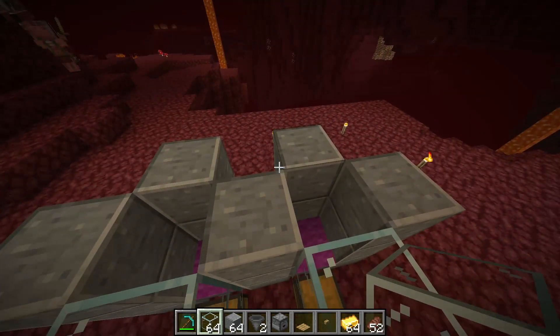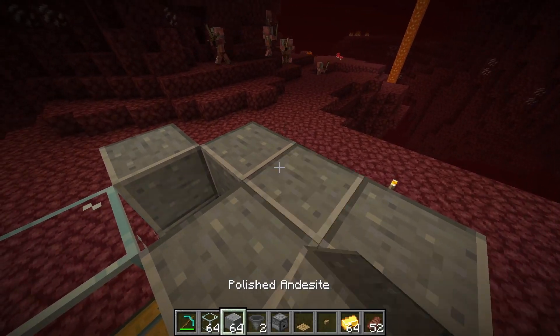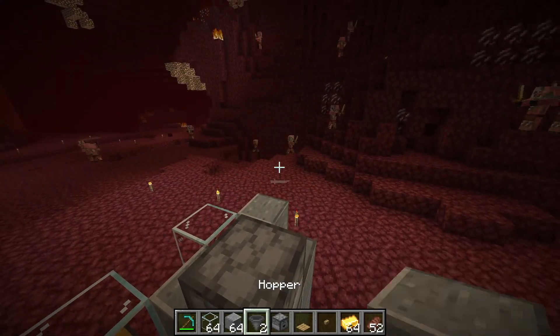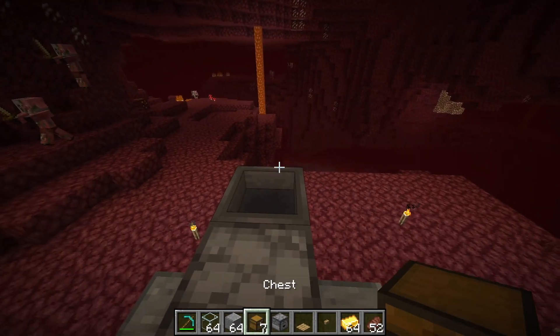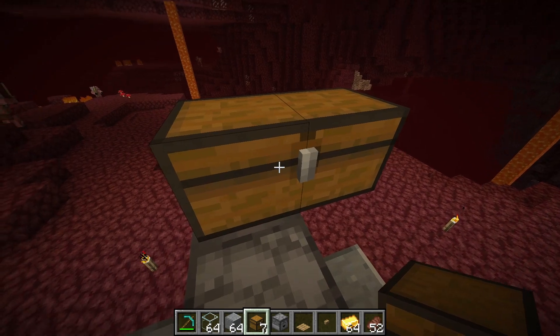Head to the top of the build, take out one building block and place it right here, and on top of that place your dropper. Now connect one more hopper to the dropper — on the back or on top, whichever works — and on top of this hopper place your double chest or single chest, whatever you prefer. This chest is where you're going to keep all your gold.